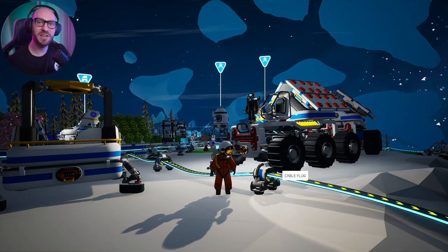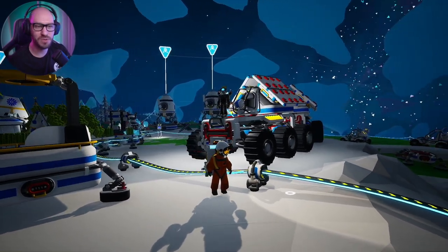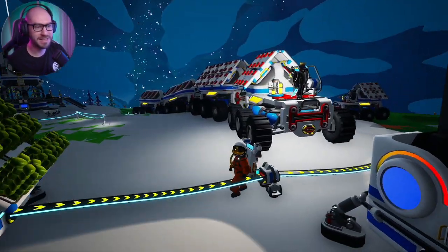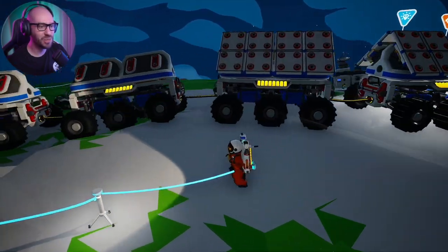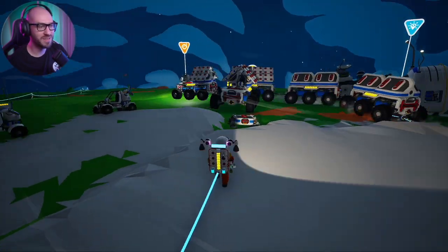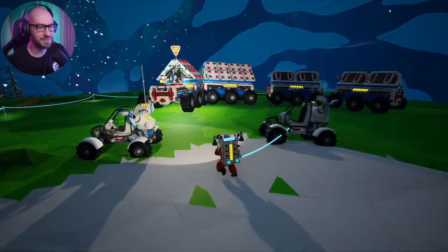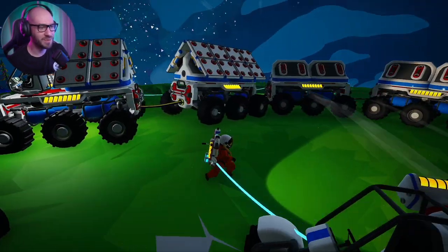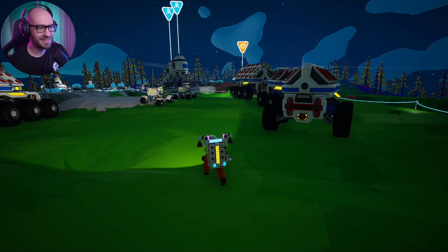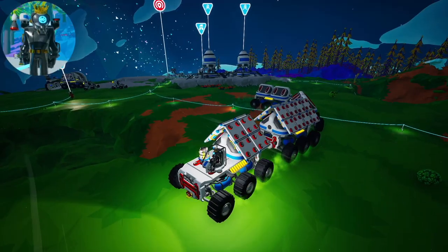Welcome back to Astroneer! As you can see, we now have these huge vehicles we showed you a little bit of in the previous episode. Making my way around it — this is going to be a huge caterpillar. Mateo has actually attached three rovers to one, so he's controlling four rovers at once. This huge machine is going to allow us to collect a lot of resources. Four is the max you can control at one time.